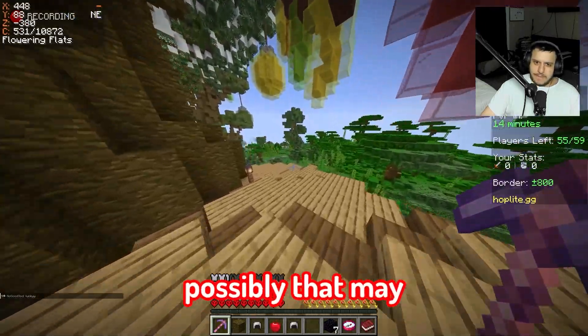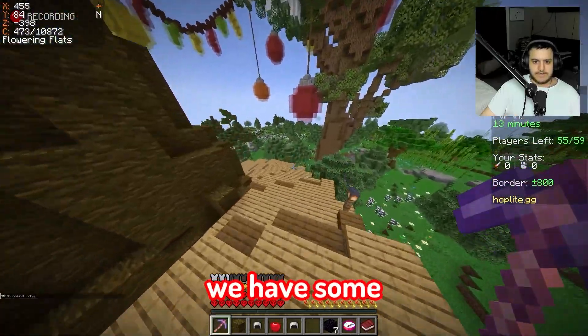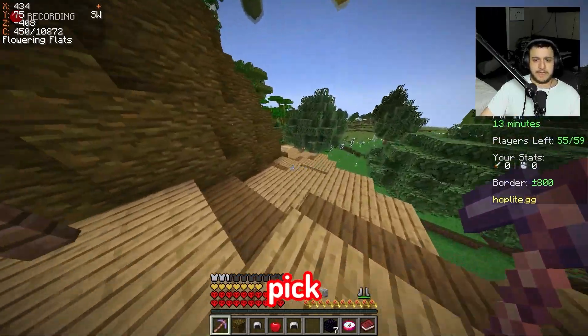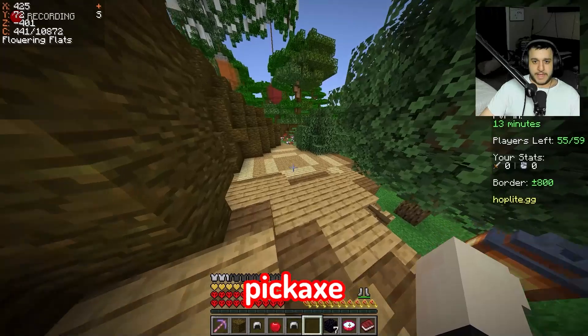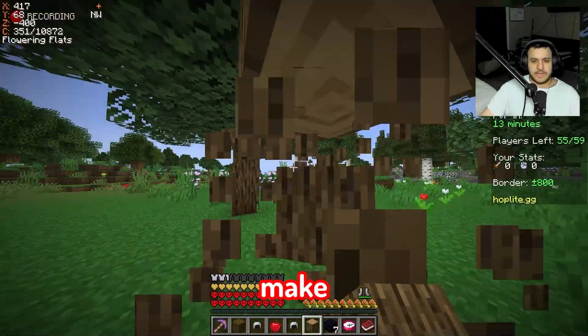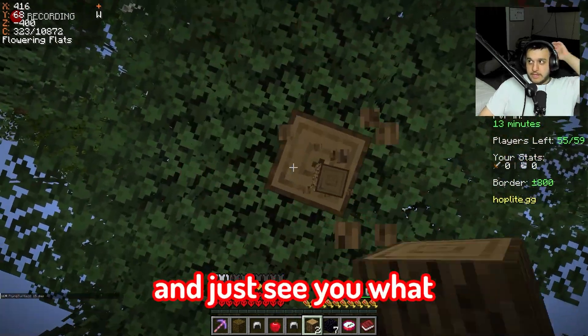Possibly that may be a better play than just jumping into a cave straight away. Now we find the cave, we have some mats, hopefully we just get five diamonds, make a diamond sword and pick. I can make that wither pickaxe but we don't really need obsidian for it. There's some stuff I want to make though, so let's see what we can do.